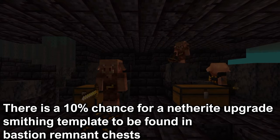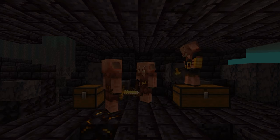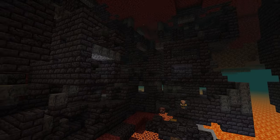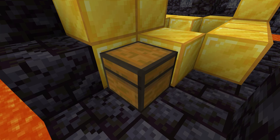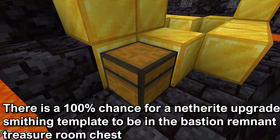The netherite upgrade has a 10% chance of being in chests throughout the bastion. This is for each individual chest. There are four different areas of the bastion: the bridge, the housing area, the hoglins stables, and the treasure room. The treasure room will have a chest at the bottom surrounded by golden blocks, and it has a 100% chance of having a netherite upgrade smithing template in the chest.